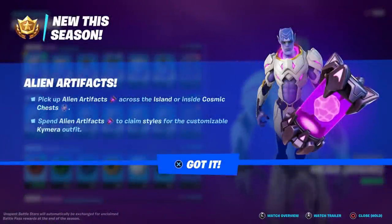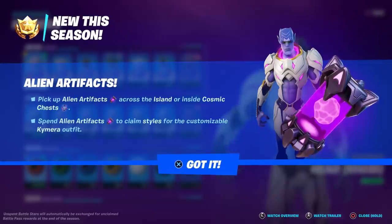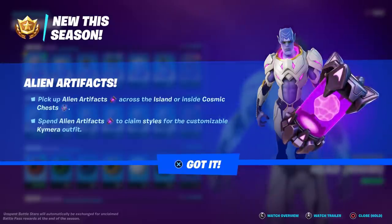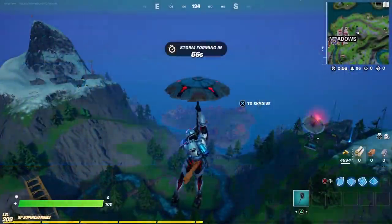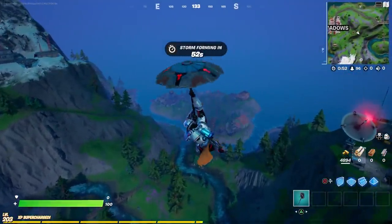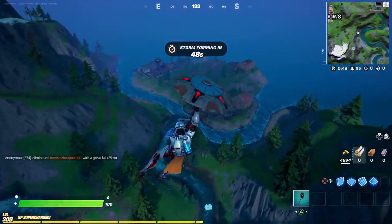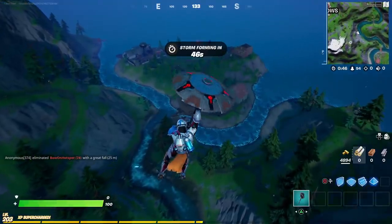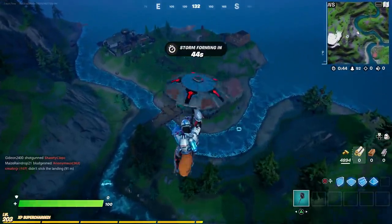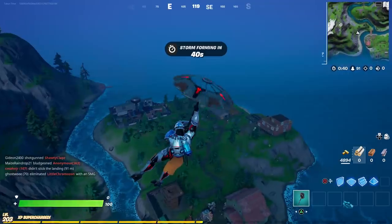Welcome to my week six alien artifact location guide. I'm going to show you all five locations and we're going to try to do it in one single match. Three of the alien artifacts are pretty close together and the other two are at completely opposite ends of the map. To get them all in a single match — you don't have to, I'm just trying to make it easier — you're going to need a UFO. There's always a UFO spawn over here at Camp Cod.